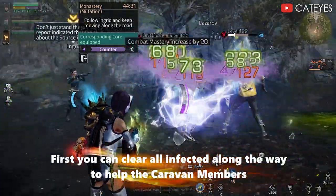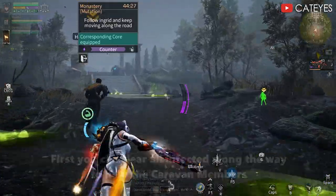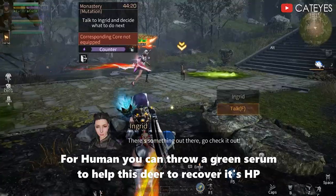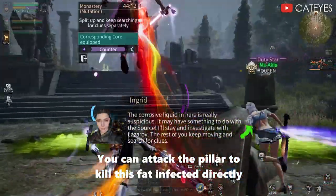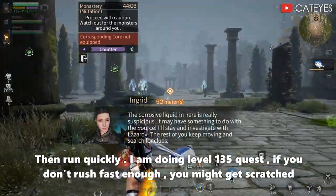First, you can clear all infected along the way to help the caravan members. For a human, you can throw a green serum to help this deer to recover its HP. You can attack the pillar to kill this vet infected directly. Then run quickly.